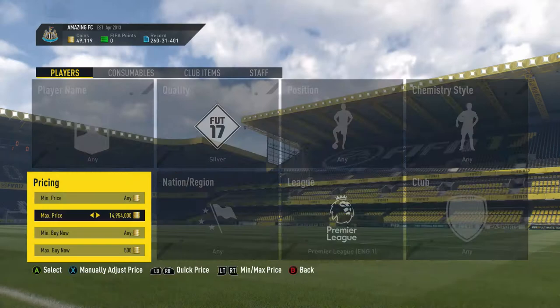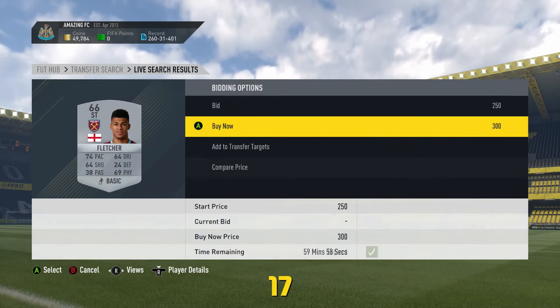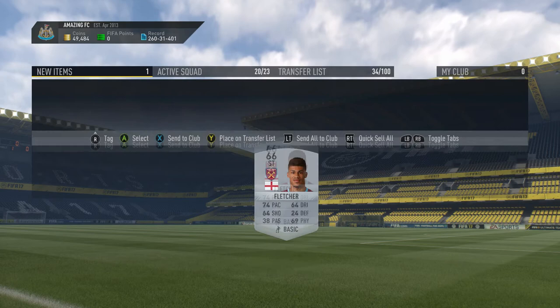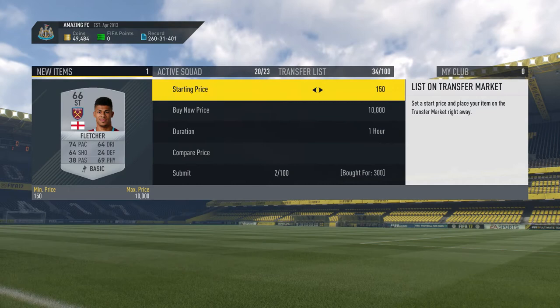This is such a good method. Oh my god, that was so laggy — how did I win that? We've got Fletcher, the West Ham striker. The next one is 950, then 850, so we're going to put ours up for 750 guys.